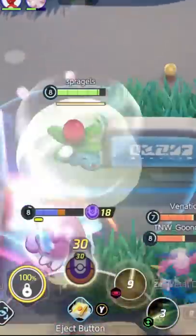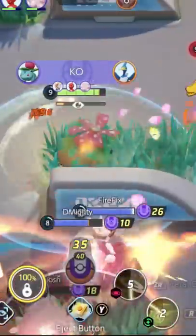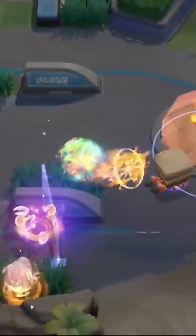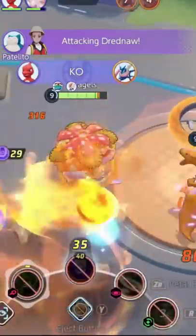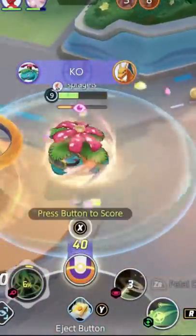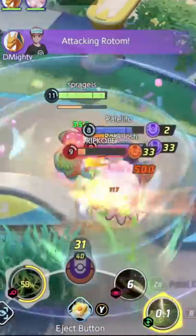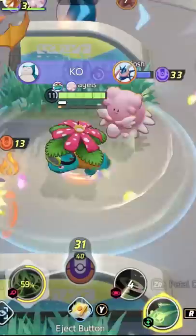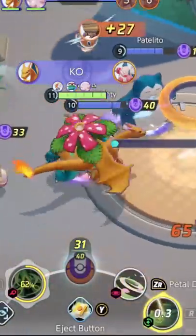In case you were wondering why this Venusaur Petal Dance Giga Drain build is so amazingly good, take a look at this video. When you use Giga Drain and then Petal Dance, the cooldown for Giga Drain gets reduced every time your Petal Dance hits someone. So when your Giga Drain is on cooldown and you're hitting an enemy Pokémon with Petal Dance, Giga Drain is getting its cooldown reset. It's insane.